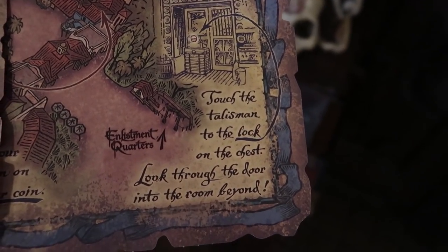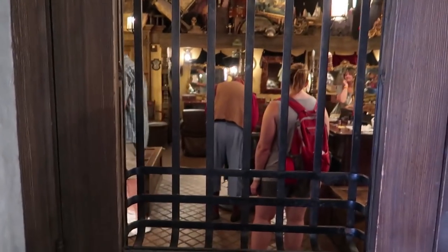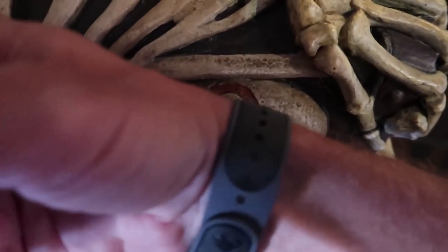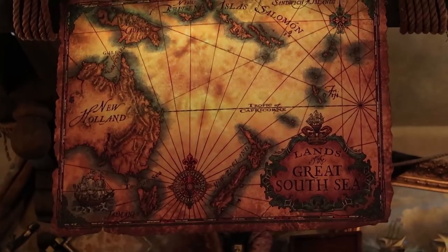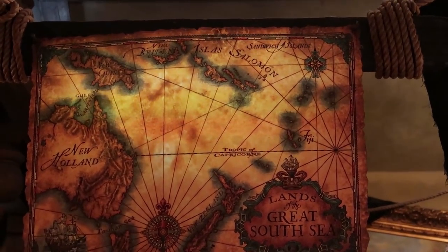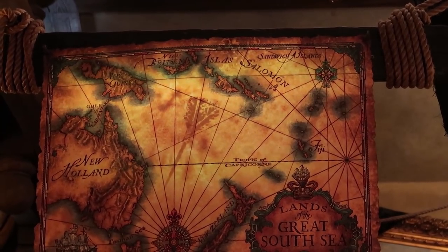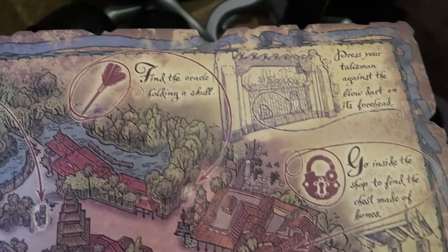I'm looking for that chest right there. Actually, Pirates League is right in there. It says: 'Go inside the shop, touch the talisman to the lock on the chest, look through the door to the room beyond.' There's a bunch of pirates in there doing their thing. I'm going to touch my talisman. 'You've got to exact our revenge - look up there through the door, watch the map. The mark of the blow dart - find that on your map and it will lead you to the treasure.'